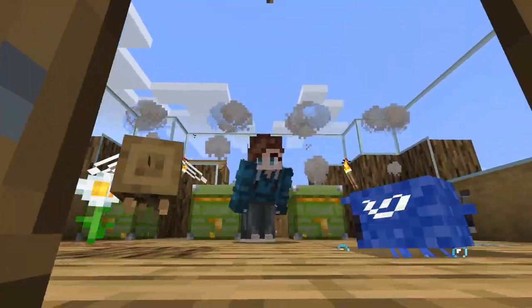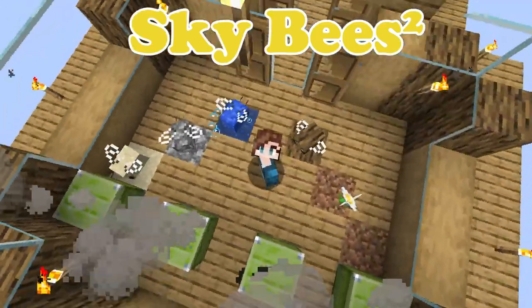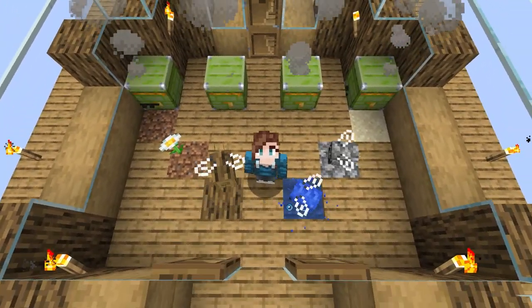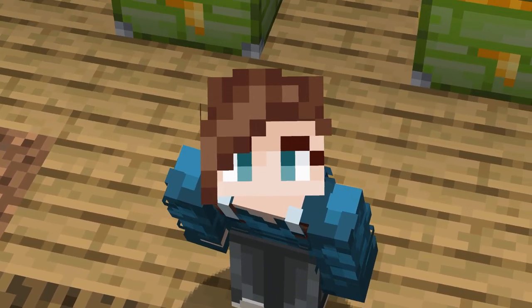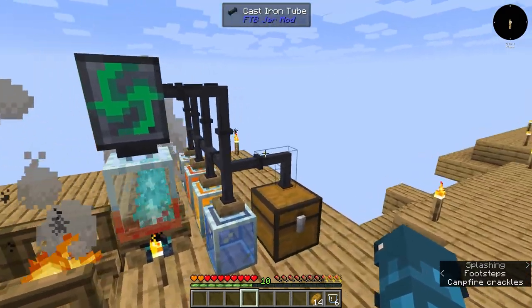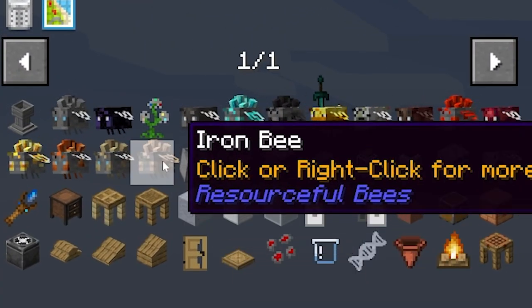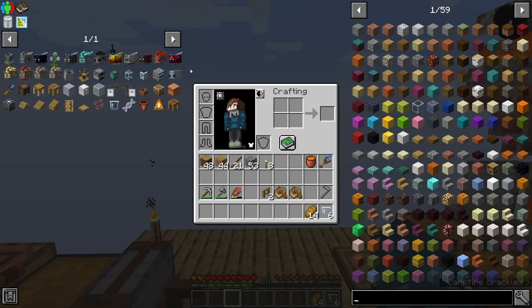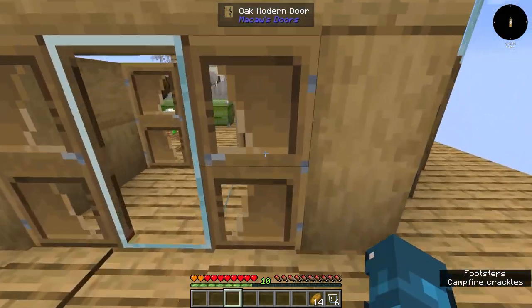Hello, welcome to another episode of Sky Bees. In the last episode we set up this little bee apiary and we got a wood bee, a water bee, a dirt bee, a cobble bee, a sand bee, and a normal bee. We were able to set these bees up in their little beehives and also set up our entire jars crafting area. Our goal for today is the iron bee, and I'm very excited about it because in the last episode we got all the bees we would need in order to breed them up.